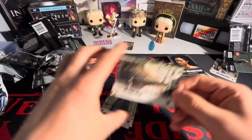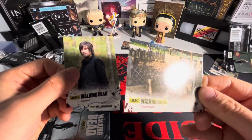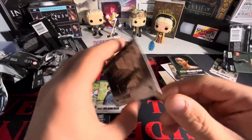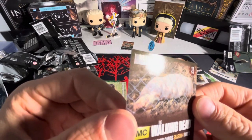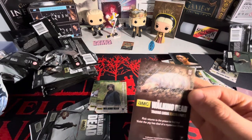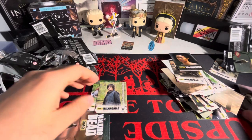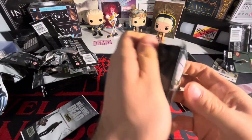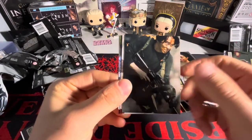Do you see that gold? That gold base — but this other one's not gold. What's the difference? There's no numbering on it... oh, there it is. I can't even see it — it's up there: four out of 25! This is the best Walking Dead box I've ever opened, so far. Four out of 25 on the gold base. And we still have an autograph! What is going on right now?